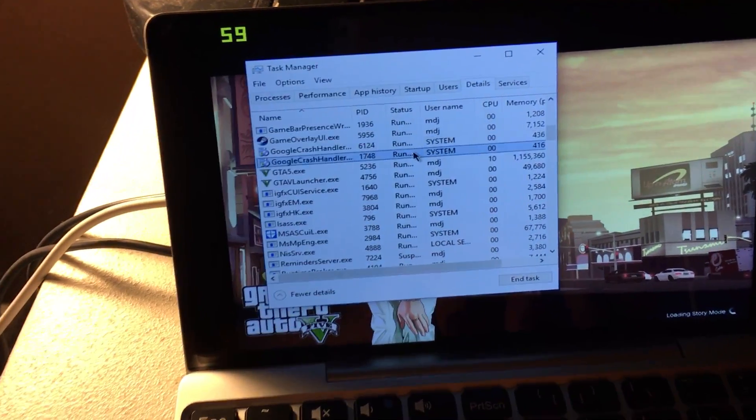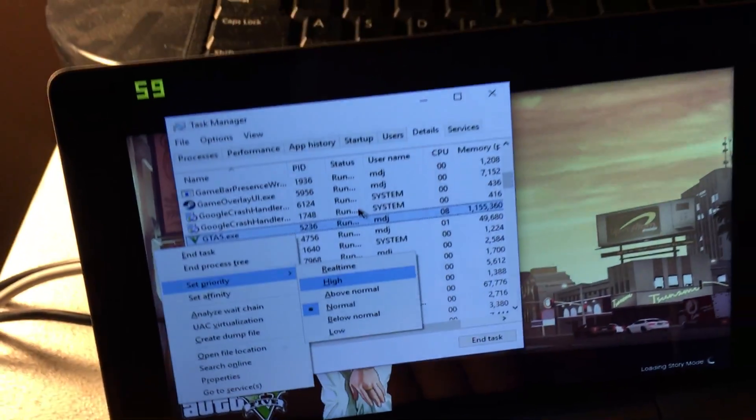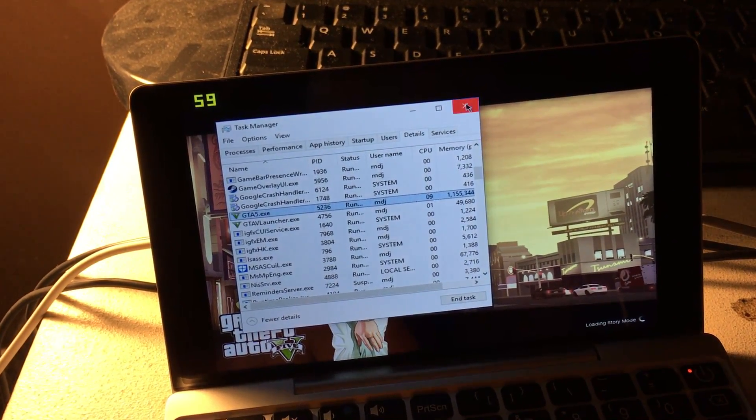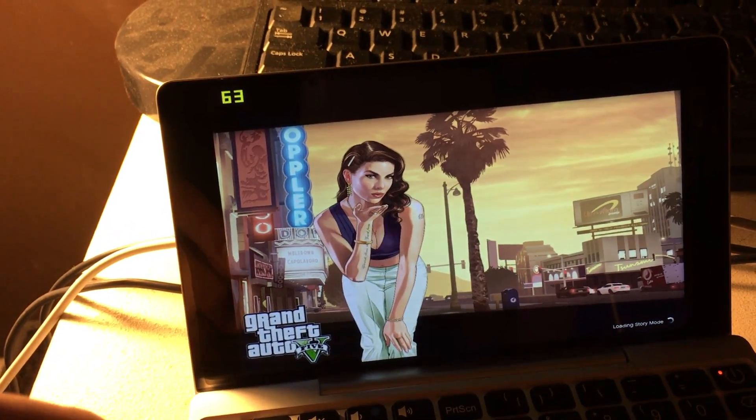Go down to GTA5.exe, right-click it, and set the priority. You can risk it by going to the second-highest priority — not the highest, but second from the top — and see how it runs. The frame rate went up a little bit.